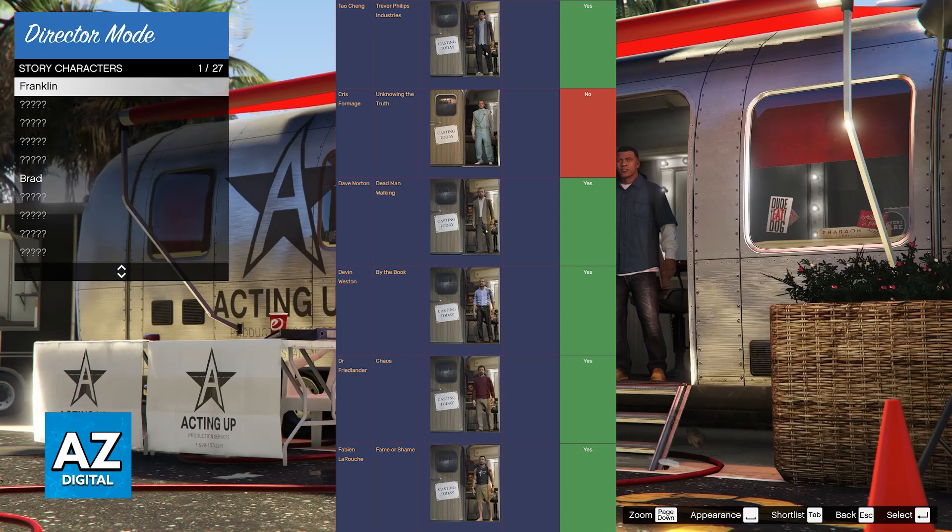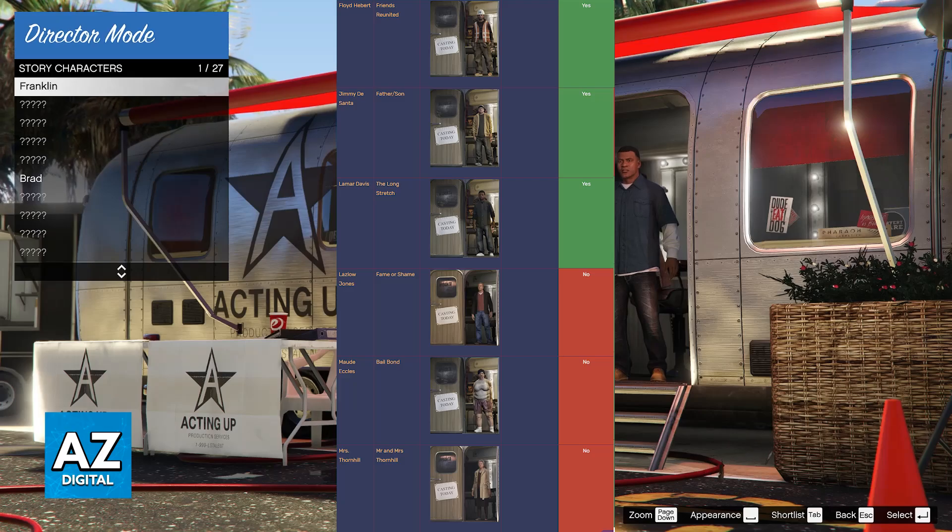Next, you will have Berrilee Felton by completing Paparazzo, Brad Snyder by completing Prologue, Tao Chang by completing Trevor Phillips Industries, Chris Formage by completing Unknowing the Truth, Dave Norton by Deadman Walking, Devin Weston by By the Book, Dr. Friedlander by completing the mission Chaos, Fabian LaRoche by completing Fame or Shame, Floyd Herbert by completing Friends Reunited, and Jimmy DeSanta by completing Father Son.